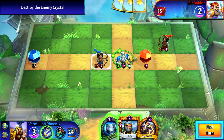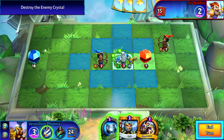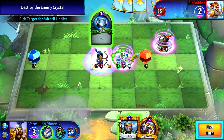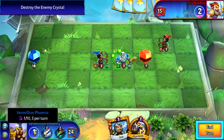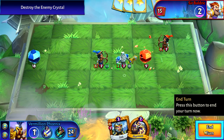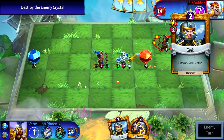The armor absorbs a bit of damage every turn. If that's the case, let's go ahead and toss the Mithril Undies on her since she has no armor. The mana gain says 5 per turn. We'll leave it at that and go.